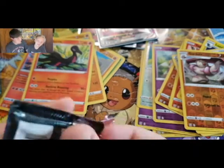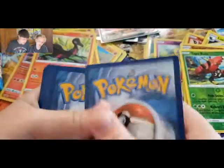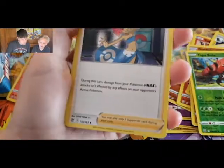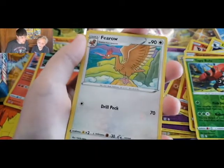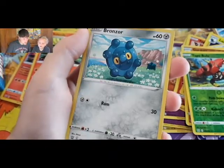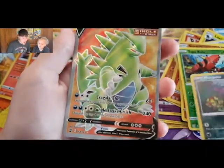Green and white, green and white for Riley — a Tyranitar pack! Water energy, Beedrill, Jynx, Gliger, Spoink, Bronzor, more Piko, and a Tyranitar — a full art Tyranitar V!